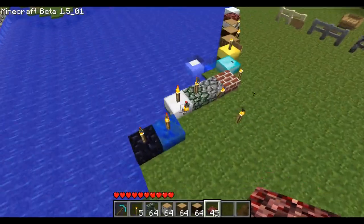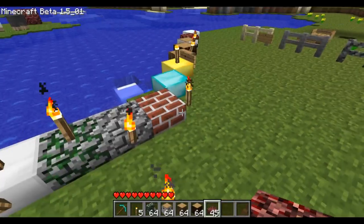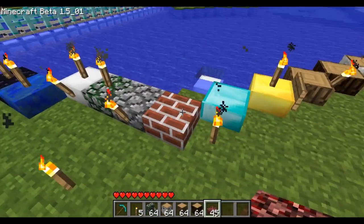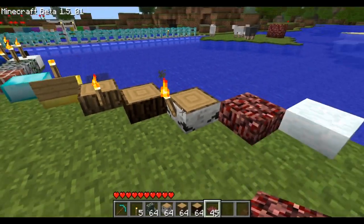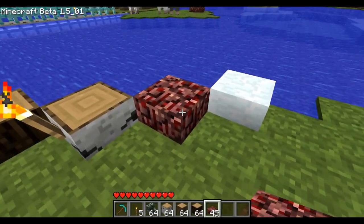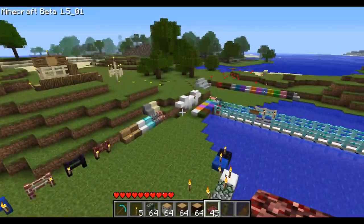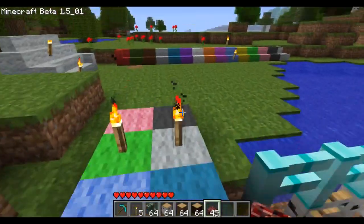Let's first look at the half steps. As you can see, we've got obsidian, lapis, iron, gold, diamond, mossy cobblestone, normal cobblestone, bricks, all types of wood, and you can place torches on them as well, plus netherrack and snow. Over here we also have all the walls.